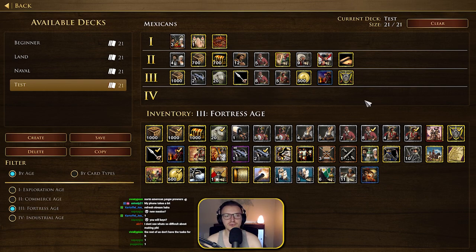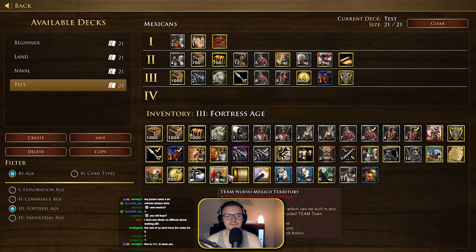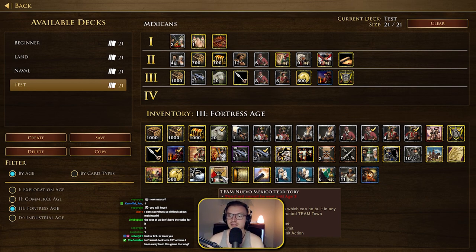Do we need Age 4 stuff? Let's look at the final age 3 and age 4 cards. There's the Nuevo Mexico Territory team card. The deck size is only 21 because, similar to the USA, when you age up you get two extra cards, so those add to your deck — that's why you only get 21 base cards.